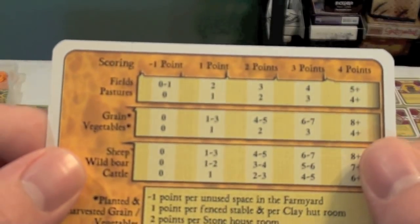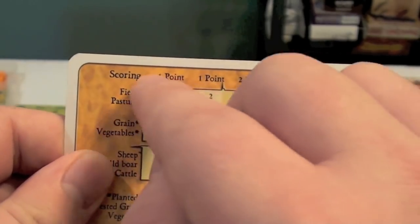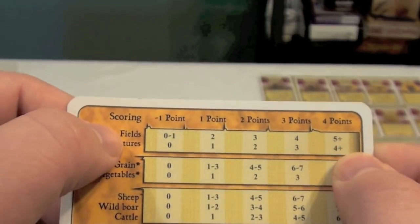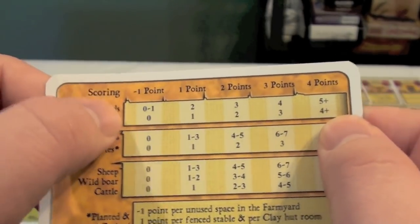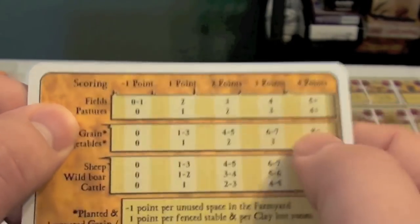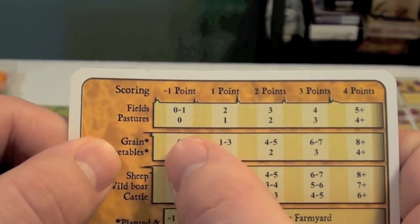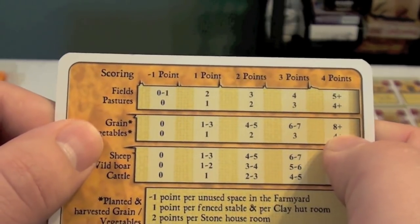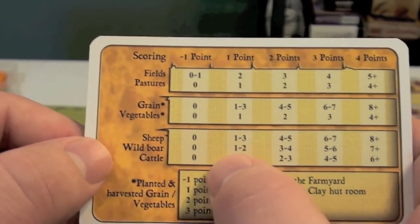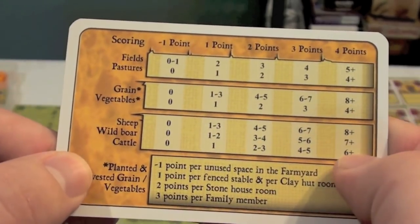Scoring is going to be done at the end of the game only, and you're going to score points for several different things. If you have very few of something, you're going to get negative points, and the more you have of each thing, the more points you get. Fields are plowed areas on your board, pastures are fenced-in areas, and grain is a good you can plant and harvest — the more you have, the more points, up to eight. Vegetables are the same. Sheep, boar, and cattle you'll be breeding and holding in your pastures, and they will score multiple points.